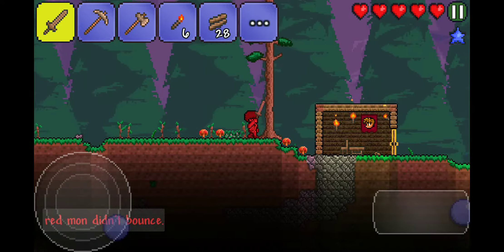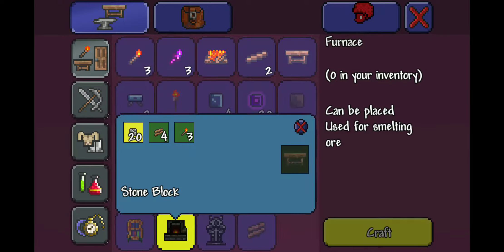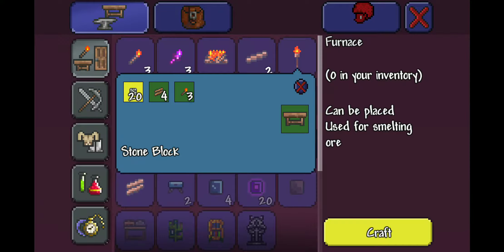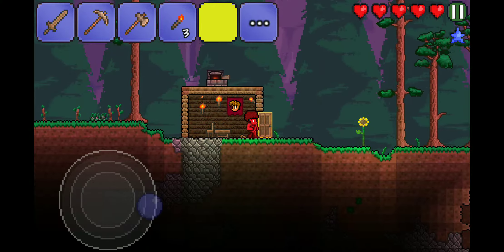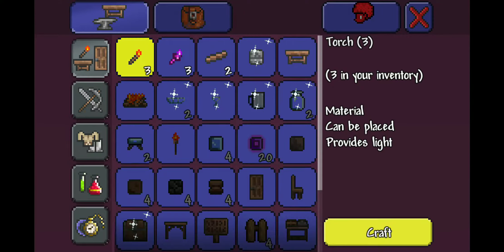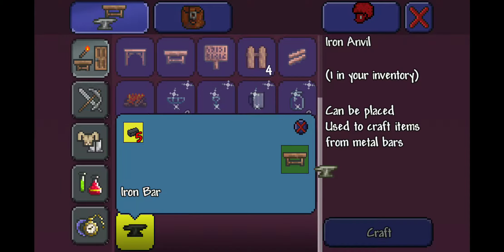Give me these right here. I should probably make a furnace — that would be a good idea. Boom, there we go. Boom. So now I need to make it, and then we'll go from there.